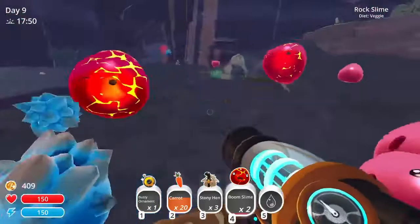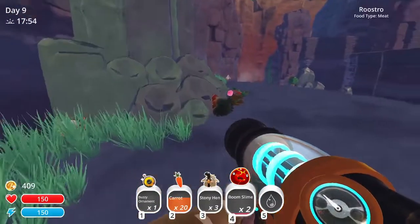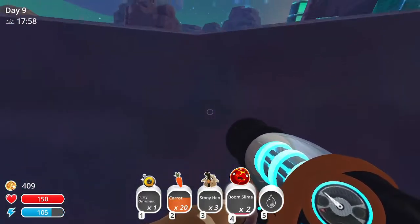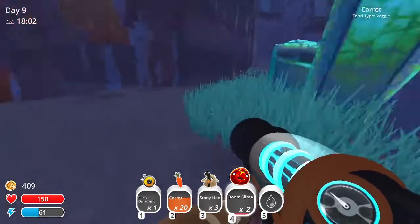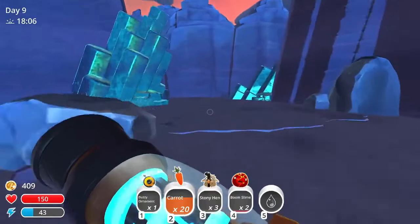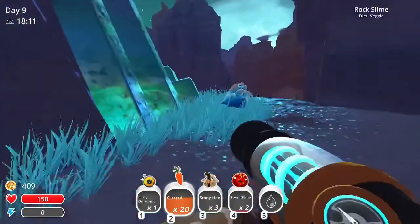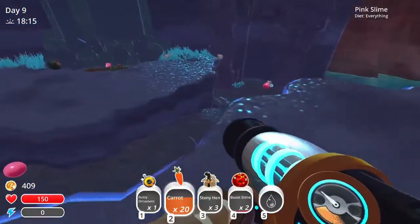Don't explode on me! This area is so cool. I totally took two. Okay so that goes that way, this just jumps out into the water. So I got boom slimes now - I don't have a corral for them though.